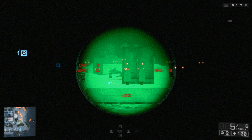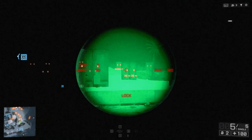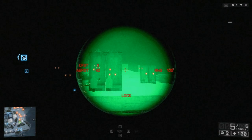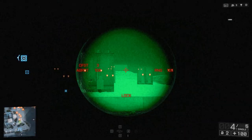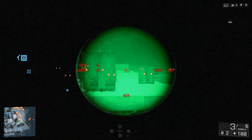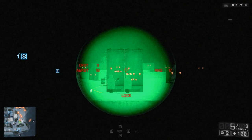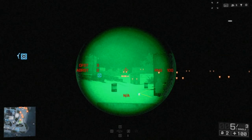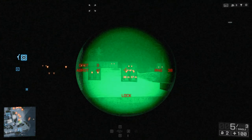If you start moving your aim while zoomed in, your range changes but the airburst distance does not update automatically. So if a target is 50 meters beyond where you originally locked in, you have to zoom out and zoom back in to recalculate the correct distance. That's the key to using the XM25 airburst: zoom out and back in every time you acquire a new target.